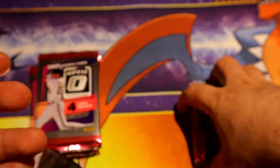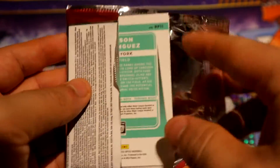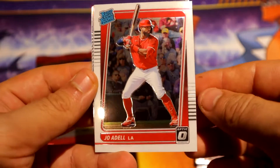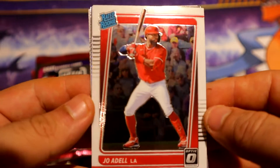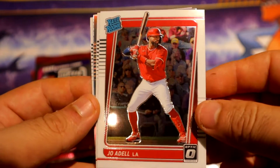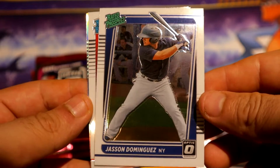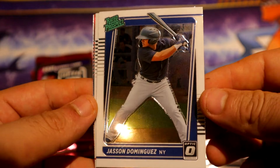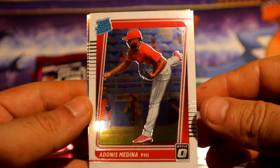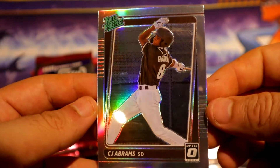Alright, let's see what Optic has to offer. We have Joe Adell right on top — that's a good start, pretty nice. Then we have Medina, we have a Jasson Dominguez prospect — pretty nice — and then we have a silver holo of CJ Abrams for the Padres. Alright, first pack loaded already for Optic.